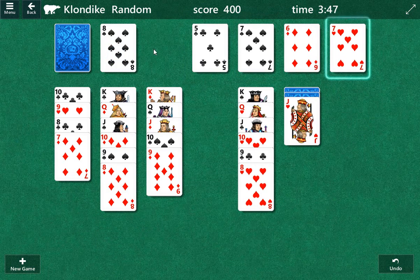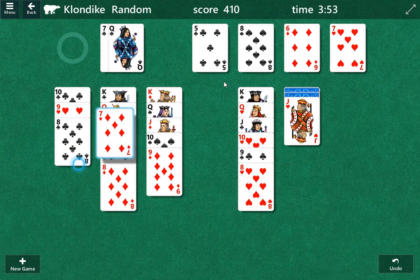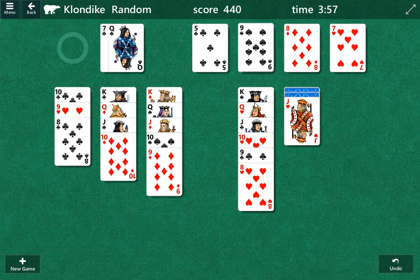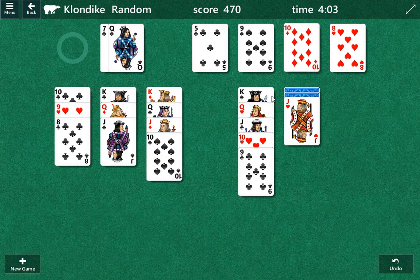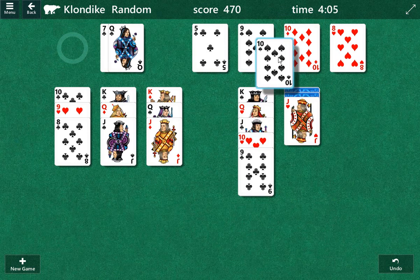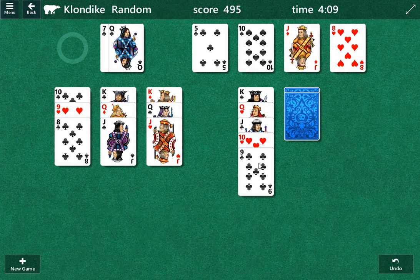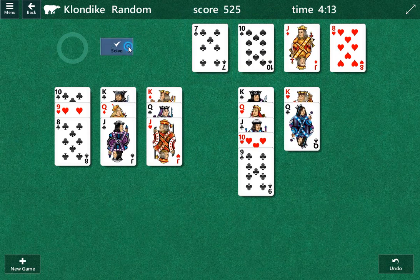Let's play that. Because there's a queen there. We're gonna go to the foundation pile as high as we can, and then see if we can do something here. Diamonds. Now we play the spade here, and the diamond — that allows us to move the jack. And there we have it.